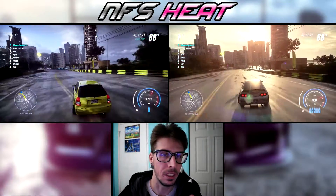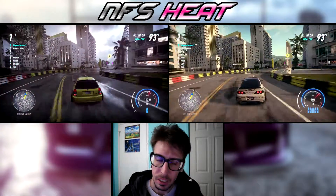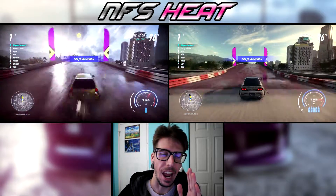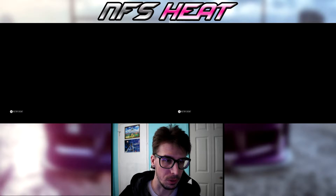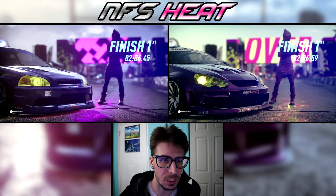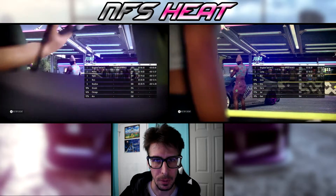The RSX is pulling on that straightaway — it just accelerates so much quicker. The Civic clipped the barrier, but that was my best run. Across the line — ooh, that was super close! The Civic wins: 206.45 versus 206.59. That is so close, but we've got to give it to the Civic. The Civic wins round one.